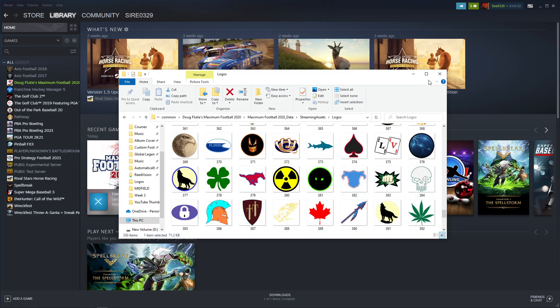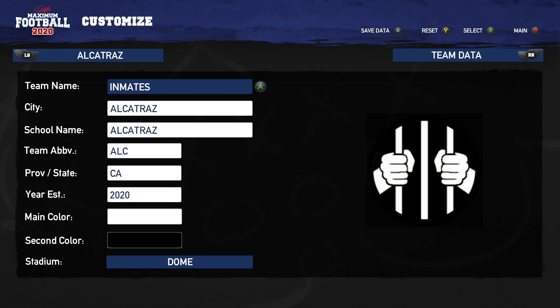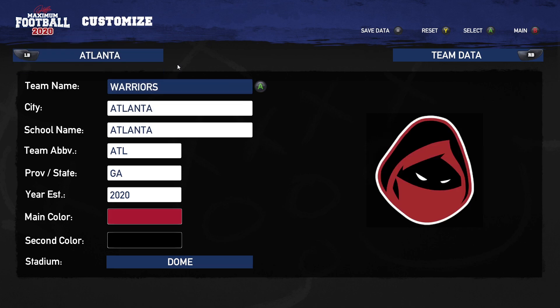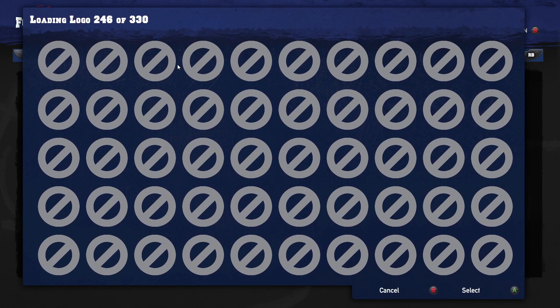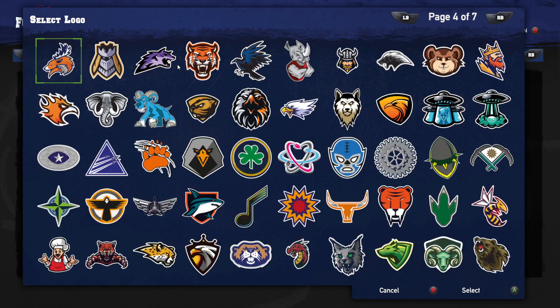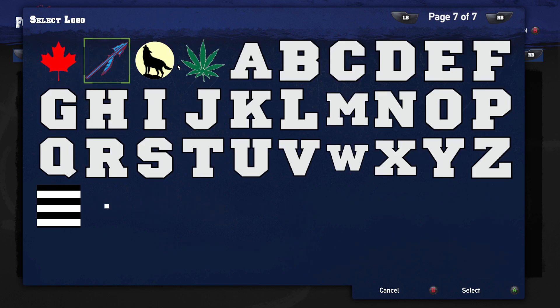Obviously that's why we only saw a few. But if I go back to the game and go back to any team I can pick, we'll just do one we haven't done yet, and I come all the way down to the logo and let it load everything. Then I can page over to page six and I will see all of the logos that I have added, and I can assign any of those to whatever team I'm creating or replacing. That's pretty much how you do it.